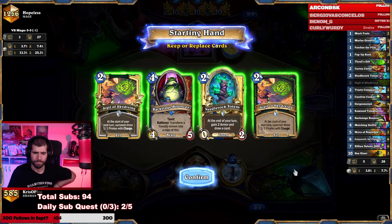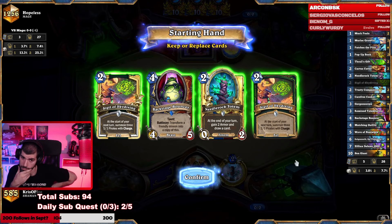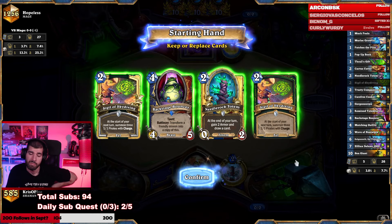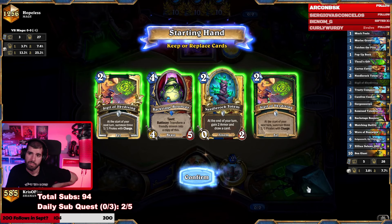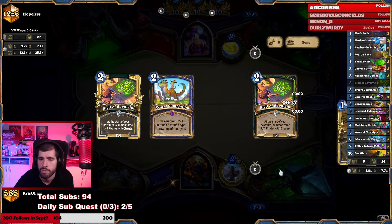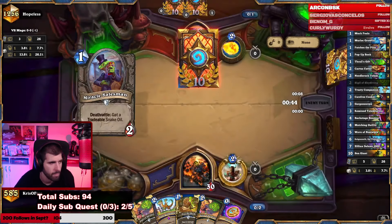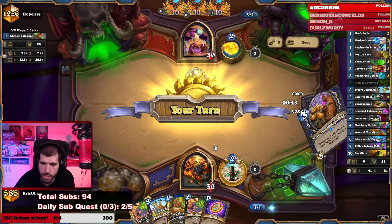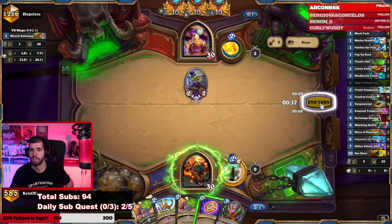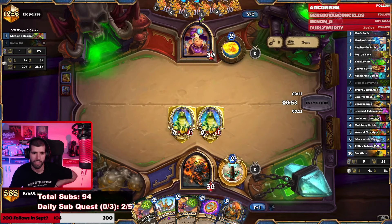Sigils are cool and all. This hand is onto something. I think I'll go like that. Turn 1 Pop-Up Book maybe - if he plays a 2-2, if he doesn't, maybe we coin out a Sigil. Okay, he plays out a 2-2, so we play out a Pop-Up Book. Cool thing about this deck is I can actually set up 2 Sigils on turn 4 and evolve them on 5, that'd be pretty neat.